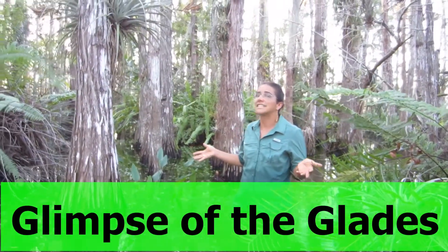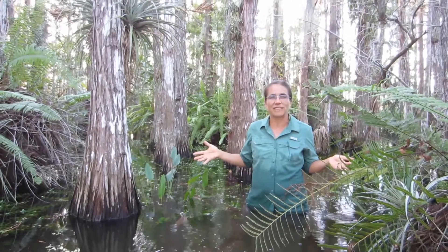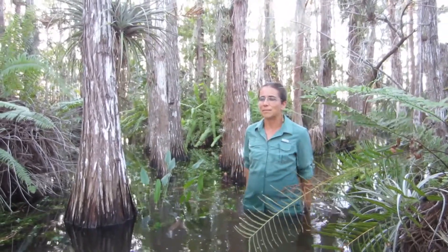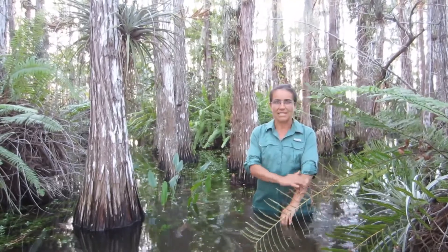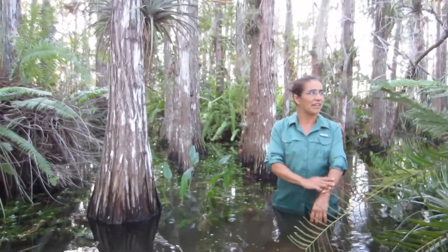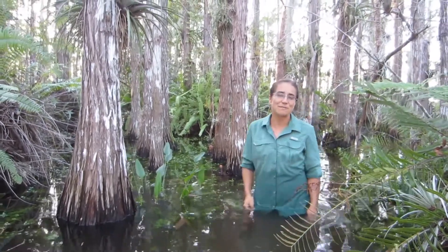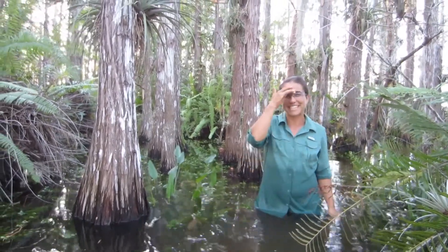We are here right now standing in a cypress dome, one of the ecosystems highlighted in the board game that the players have to pass through as they move through the Everglades. A cypress dome is maybe one of the most magical, special places on earth.